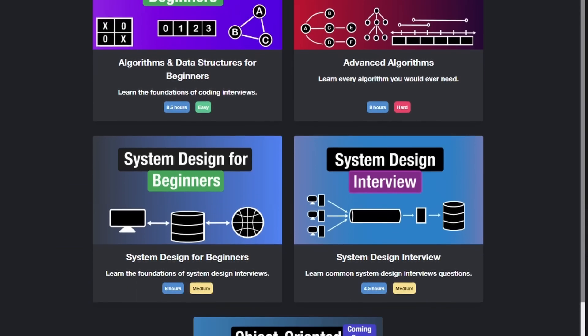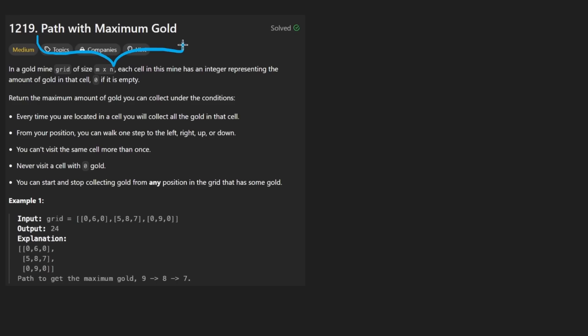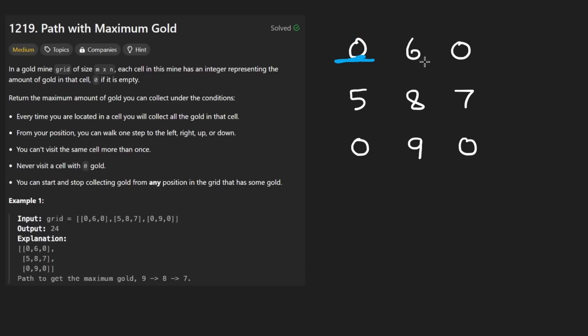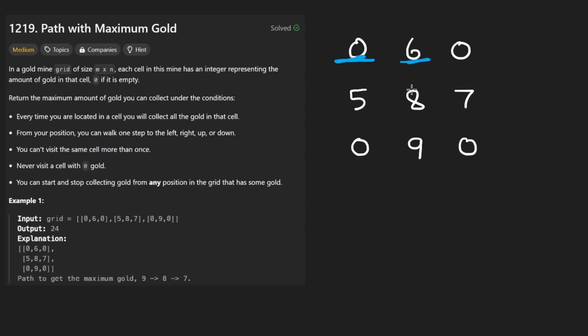Welcome back. Today let's solve the problem 'Path with Maximum Gold.' We're given a two-dimensional rectangular grid and we basically want to maximize the amount of gold we can collect. The rules are that we're allowed to start anywhere — not just the top left — and we're allowed to end anywhere as well.